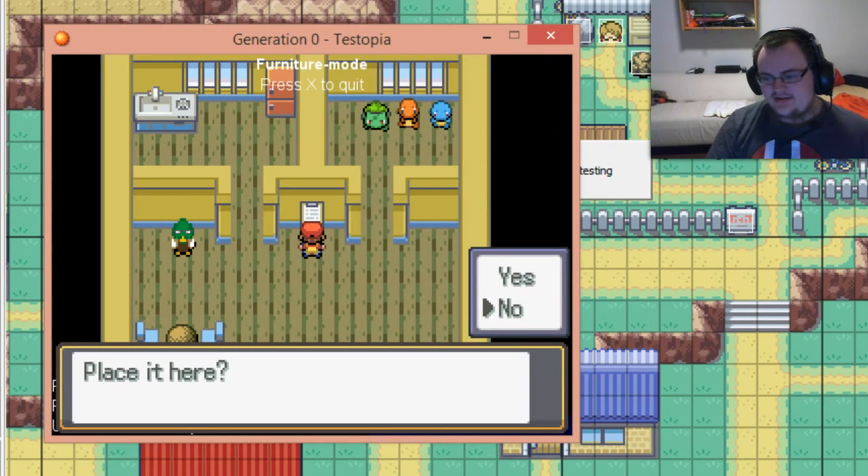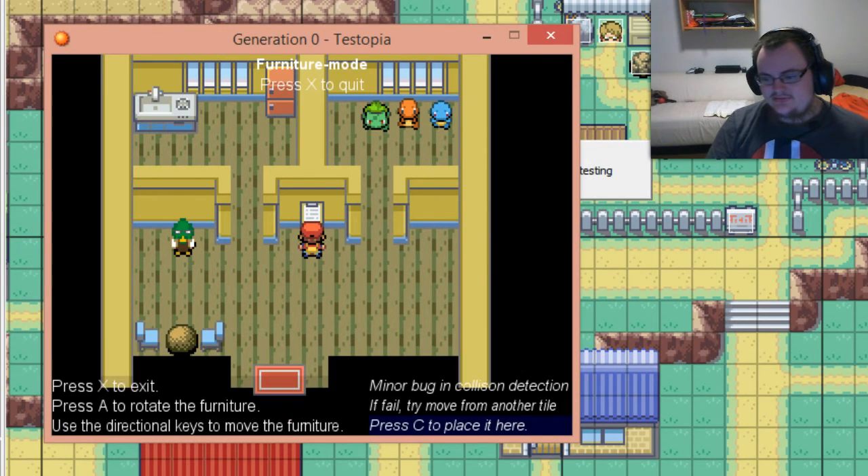There's a bug here that I can't fix. Just choose 'no' and you can move it around. As I should note, the camera does not follow the furniture, so if you try to place off-screen, it's a bit ugly.